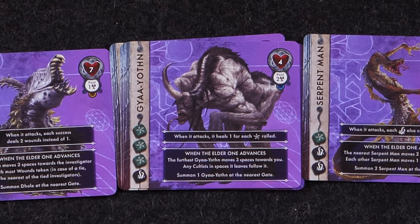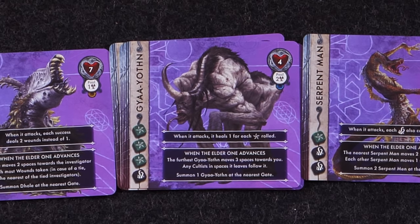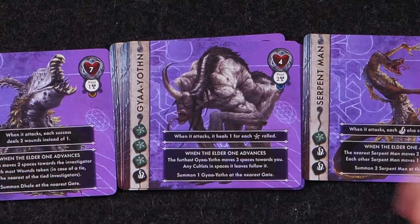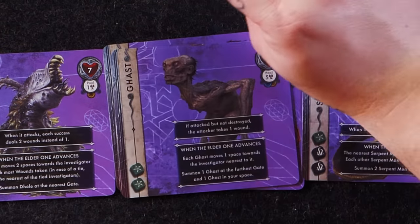Gaiaathon: when it attacks, it heals one for each star rolled. One black, three green dice — three green has a lot of star potential. Four health, two total in your pool. When the elder one advances, it moves three spaces towards you and any cultists in spaces it leaves will follow it, then you summon one at the nearest gate — it's just dragging things along with it.